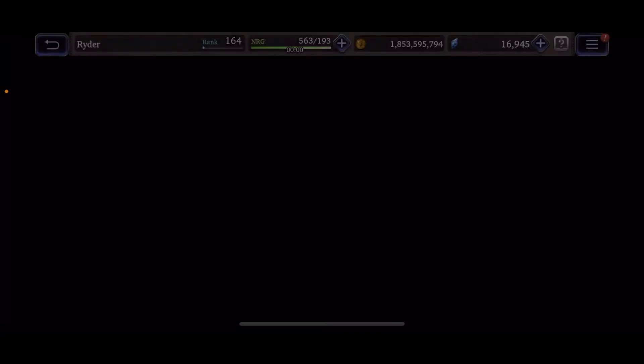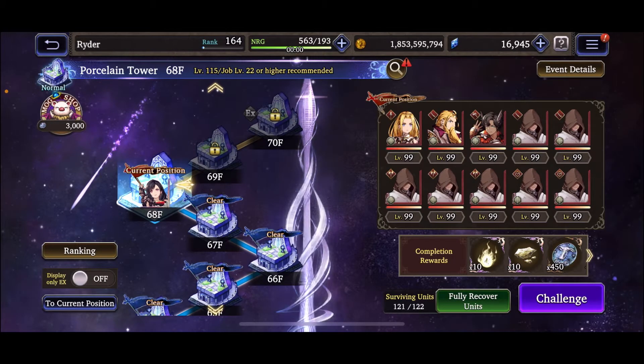First quest down — that was floor 67. Pretty fun, not terribly hard. So far floor 63 was definitely the hardest one, pretty tricky. Looks like I just got enough medals to get Rain Sword Plus Six — pretty stoked on that.